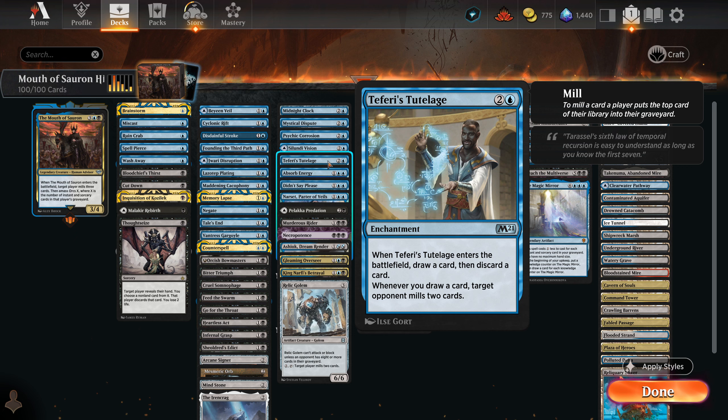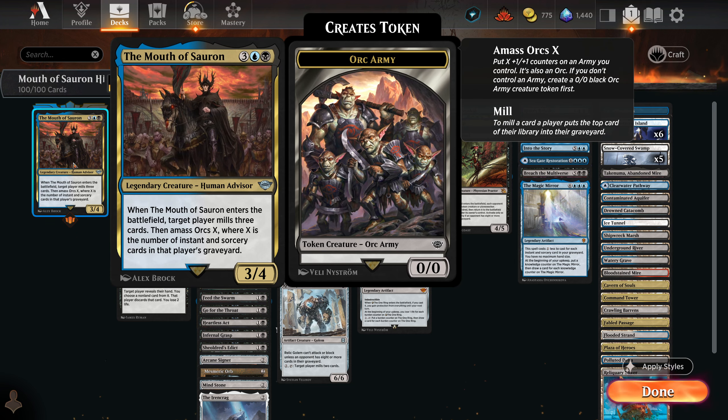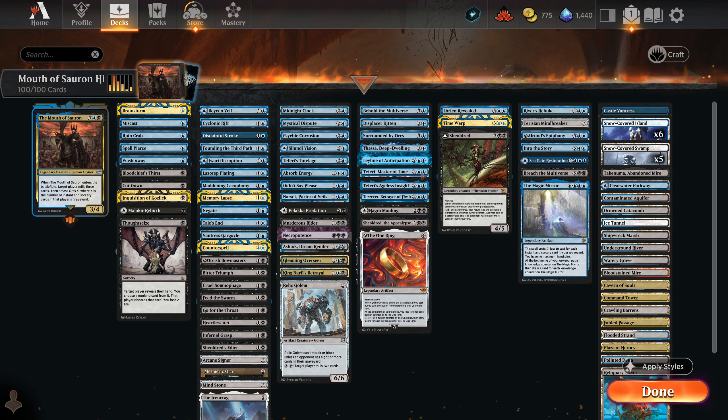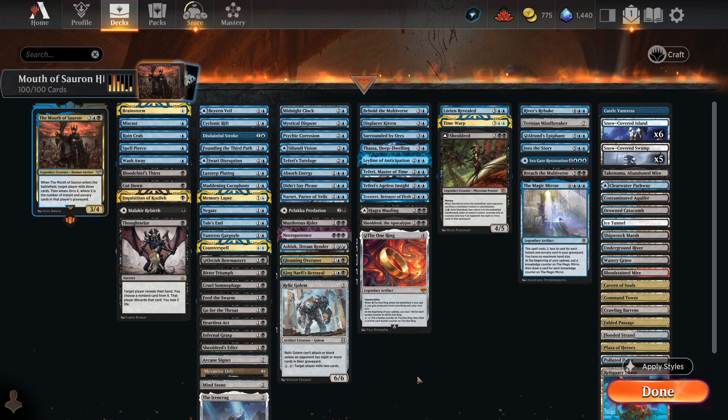We're just in this state of milling them out. Once we have a clear board or safe passage for our commander, we play Mouth of Sauron and have a gigantic creature on the board — maybe we can flicker it a bunch, draw cards with Magic Mirror or the One Ring, and mill them out while simultaneously having a board of creatures. That's what I mean by midrange: the deck doesn't have one designed win con. We take advantage of creatures like Relic Golem — only three mana, can't attack or block unless an opponent has eight or more cards in their graveyard. So this is a three-mana 6/6 that we'll basically be able to play on curve.